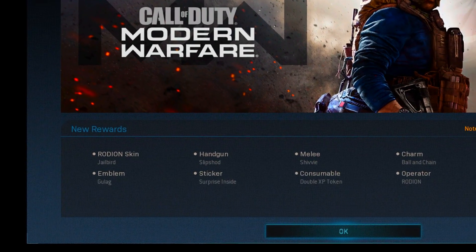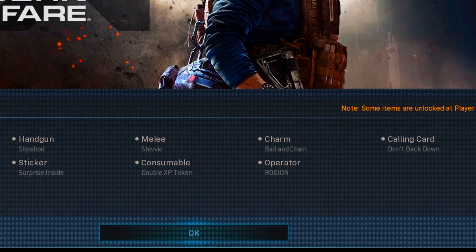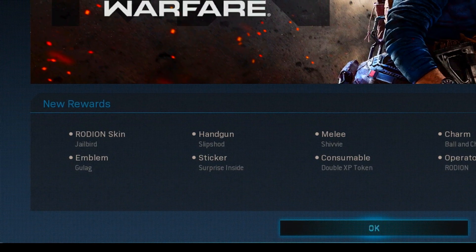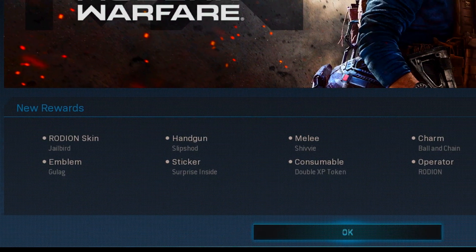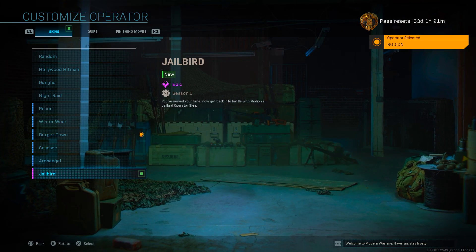The items include the new Jailbird Rodian skin, a new handgun, a new melee weapon, a new weapon charm, calling card, new emblem, sticker, double XP token, and then you do get Rodian the operator if you haven't already unlocked it. Moving over to my operators and going into my Rodian skin, you can see we do now have the Jailbird.